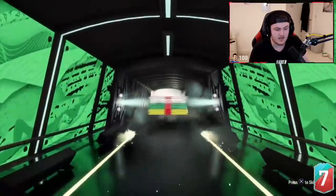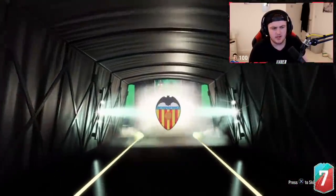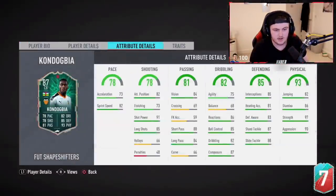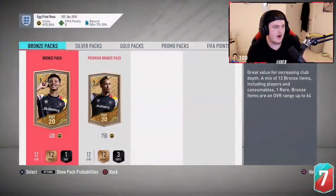It's going to be Kondogbia. That's pretty good actually — this is a really nice card in my opinion. It's not the first one that comes to your mind when you want to use a shapeshifter, but it's actually a good card. He's actually got really good stats as a centre back. It's only 130k though, so it's a bit of an L, but it's not the worst card in the world.